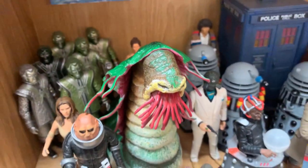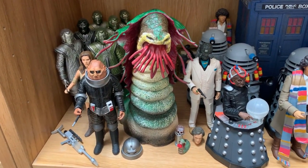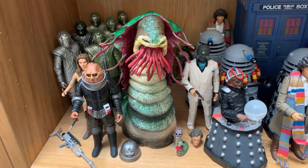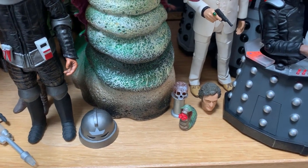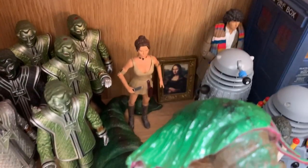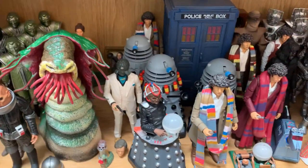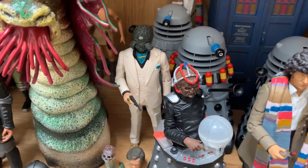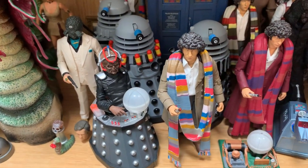And then I keep missing the largest thing here - we've got the Fendahleen, the large Fendahleen, and then a Baby Fendahleen, and the skull from that story as well. Leela came with that set as well. Then we're moving into Season 17. Here we've got Scaroth, the last of the Jagaroth. And then we've got quite a lot for Destiny of the Daleks.